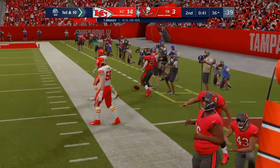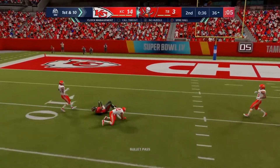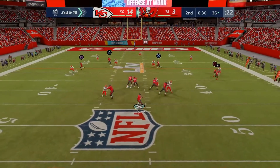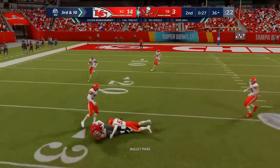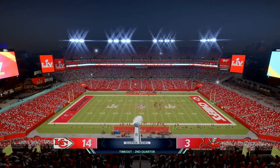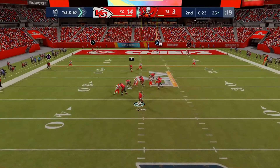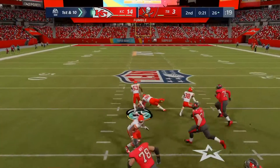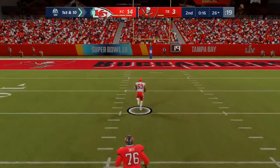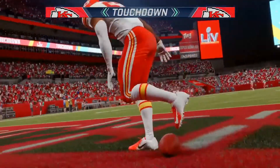He'll get that to Fournette complete, and he's going to be out of bounds. Ready to throw again — and that is incomplete. Timed it perfectly and knocked it free. Looking for Gronkowski and he's got him complete. The Bucs are going to use the second of their timeouts. Throwing on first down is Brady — and now a fumble! Brady loses the football, and it's picked up by the Chiefs. He's at the 40, the 20, the 10 — and he has brought this one back: a fumble recovery for a Chiefs touchdown.